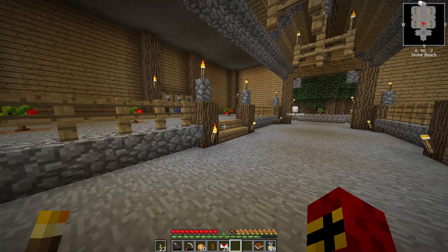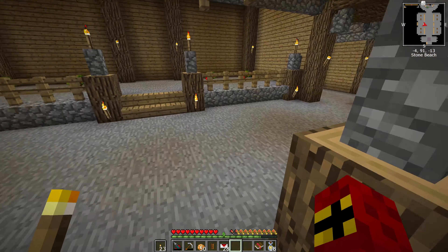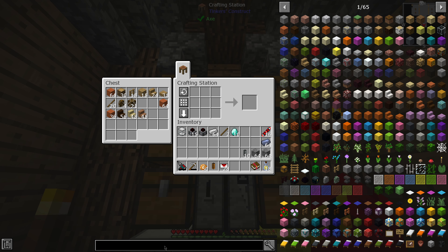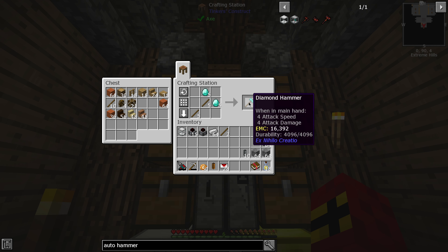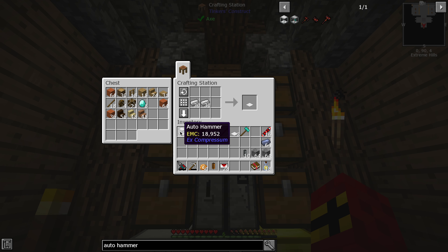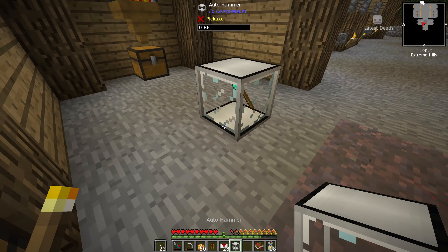What we're going to do is set up auto sieving and auto hammering. The first thing we need to do is turn cobble into gravel — we know how we do this by just hammering it. We can use that logic to find something called an auto hammer. It requires a diamond hammer, which is great and easy enough, and a couple of weighted pressure plates. We're going to go through a couple of these — and there we go, there is the hammer.